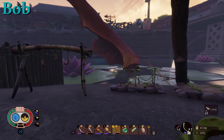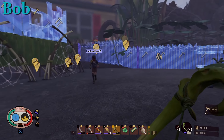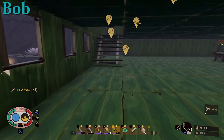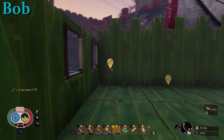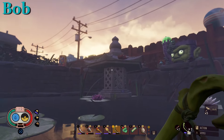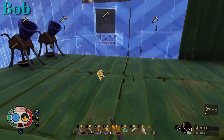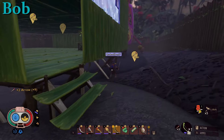I looked at getting crow feathers for crossbows, and I found that they sometimes drop where the crow lands. The crow sometimes lands on that little gazebo thing in the pond, and I'm pretty sure he lands on the birdbath that's over near the hedge too. Those are the only places I've seen him land, so I might go check there.